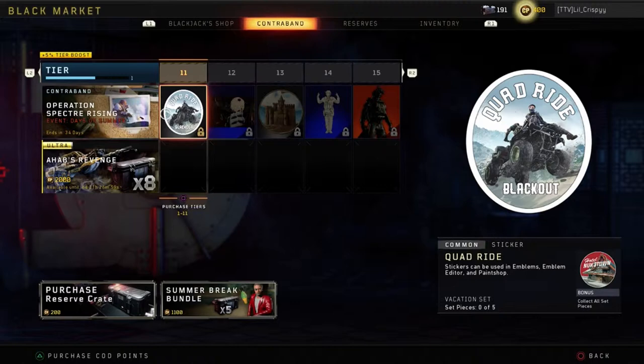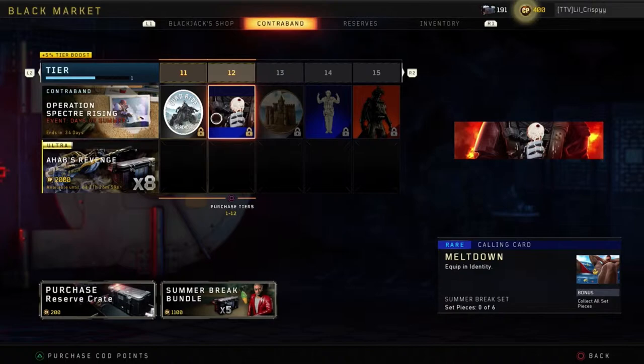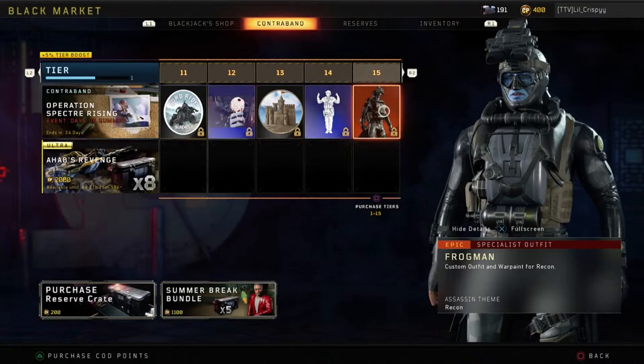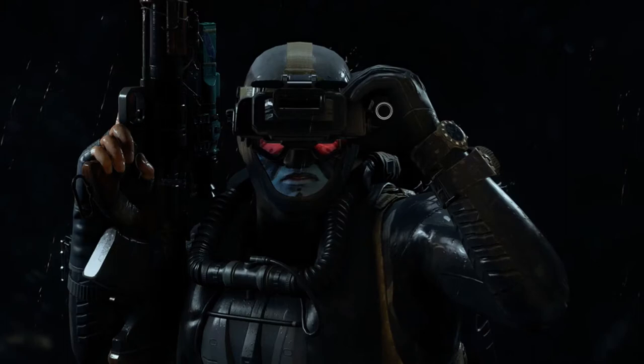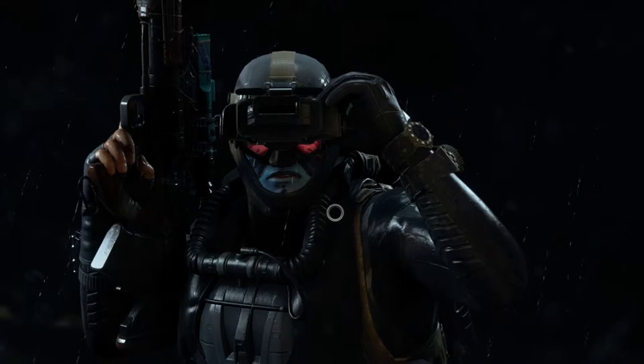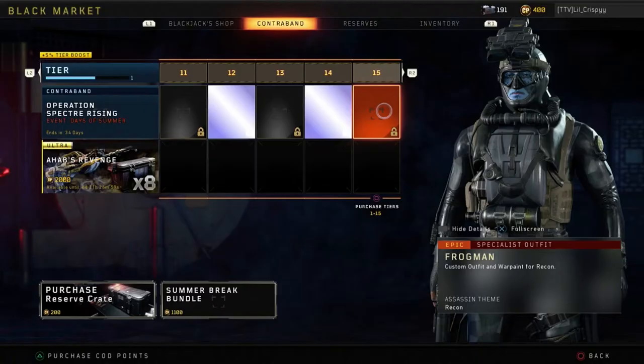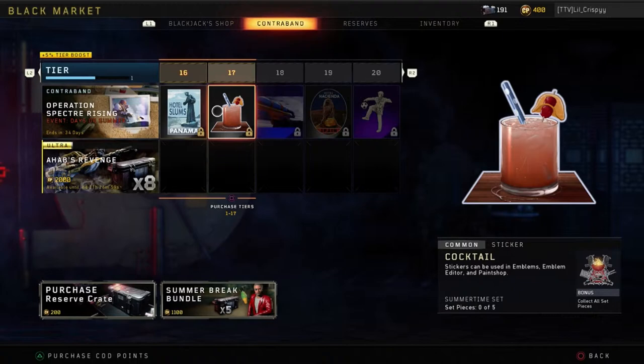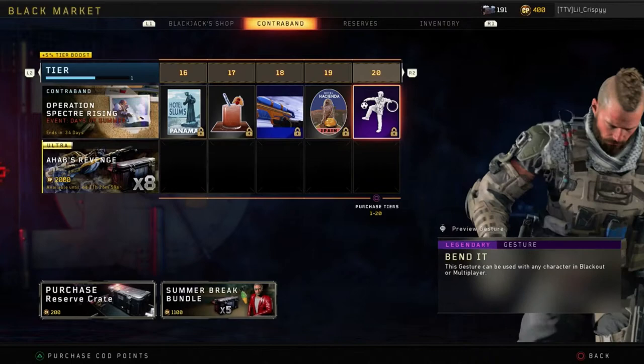Tier 11 is a common sticker called Quad Ride. Tier 12 is the rare calling card Meltdown. Tier 13 is a common sticker. Tier 14 is a rare gesture. Tier 15 is the epic specialist outfit Frogman for Recon — let's take this into full screen. Not bad, this is actually nice. I haven't seen too many epic Recon outfits so I can't wait to try this one out. Tier 16 is a common sticker, followed by more common stickers and a rare calling card.